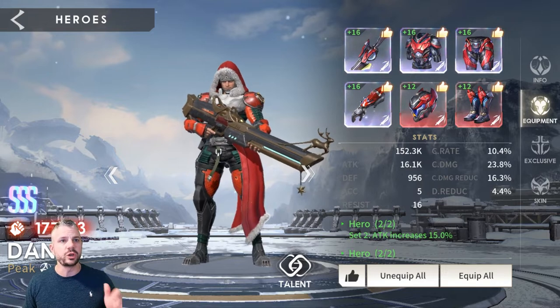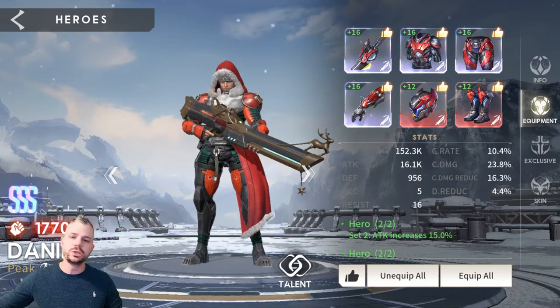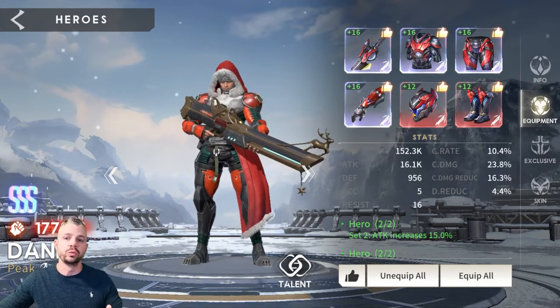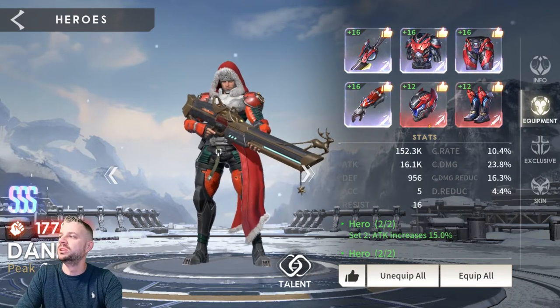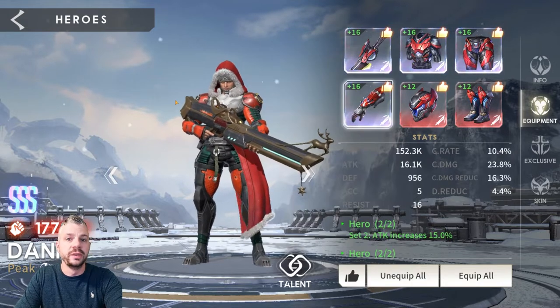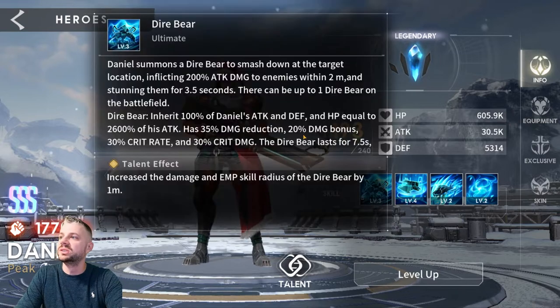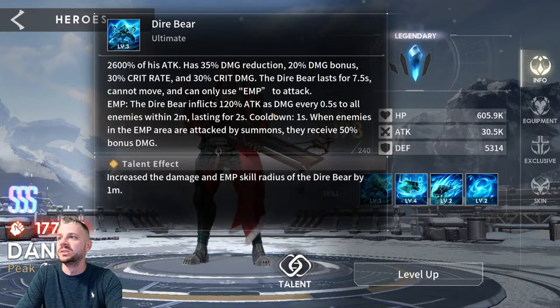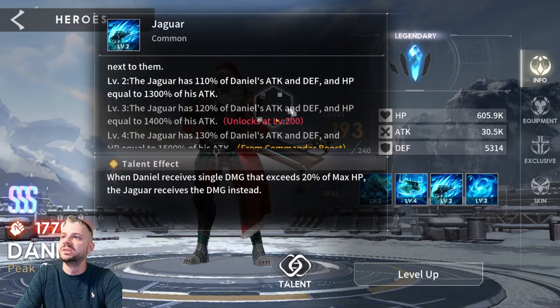I did throw him in Crit Rate and Crit Damage gear also — he only came out to 11.5 million. So 2 million off; I'm going to go ahead and say he's not as strong in critical damage and critical rate gear, especially because you still have to put attack primaries on a lot of that Crit Rate and Crit Damage gear too. Looking at his skills, a lot of them are scaling off Daniel's attack and defense, with 1300% of his attack, so attack is clearly tied to his core output.